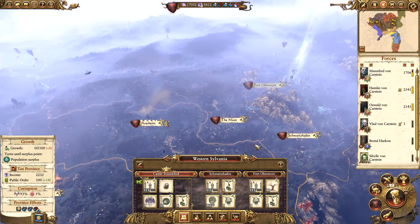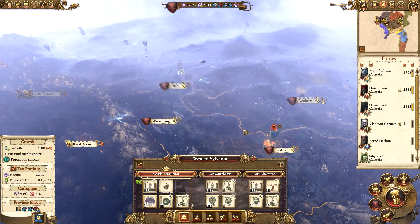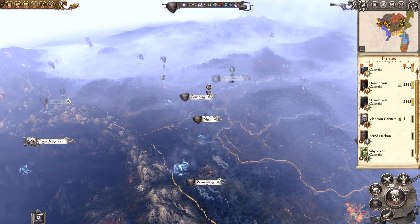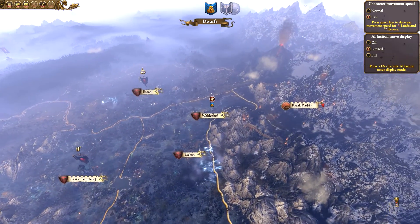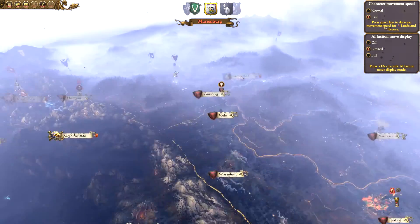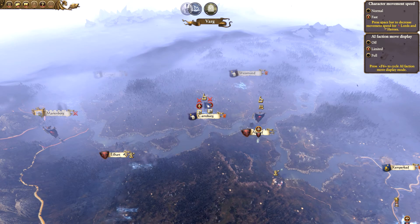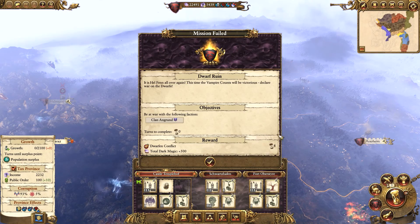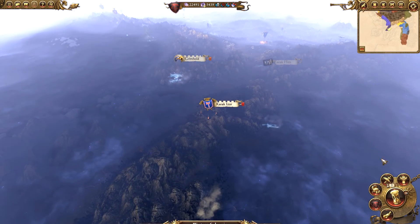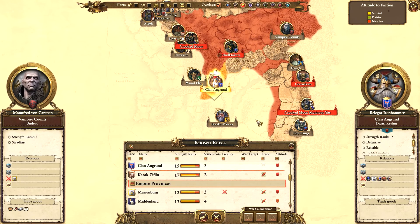Everything's fine at Western Sylvania. I'm tempted to upgrade Castle Templehof to Anacar City to get the extra building slot, but I'll probably wait until the Necromancer does the rounds. We'll end the turn. It's really good that we have so much cash. There's a Dwarf Ruin event - be at war with Clan Angrind. I have a feeling that might be quite easy. Let's look into it - they are Strength Rank 15 and don't have any allies.